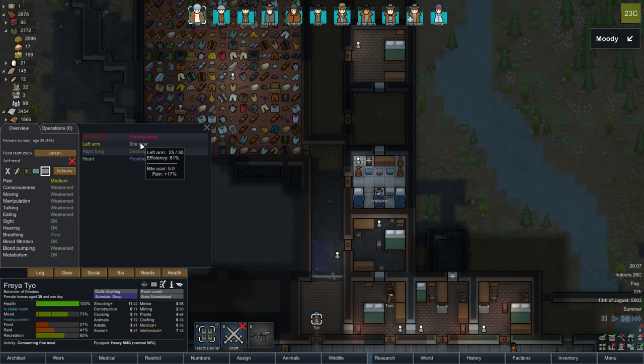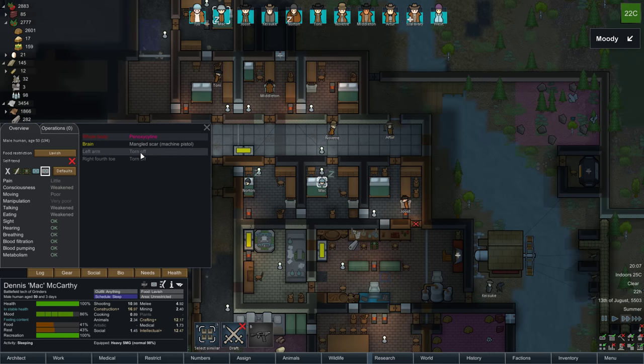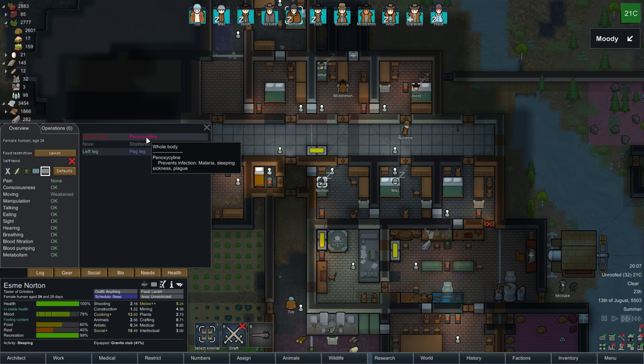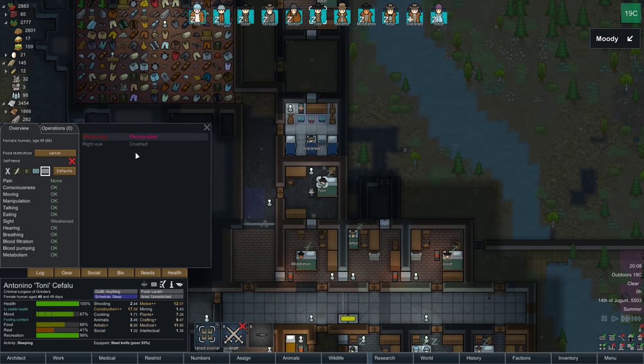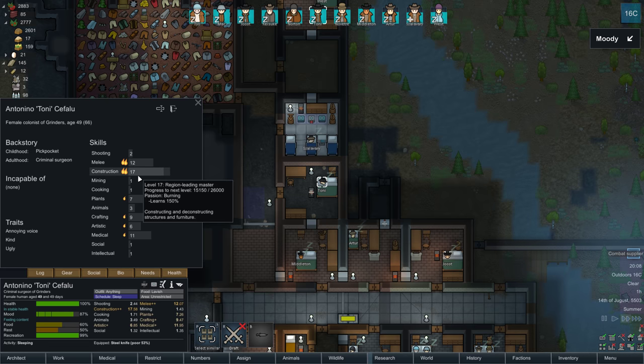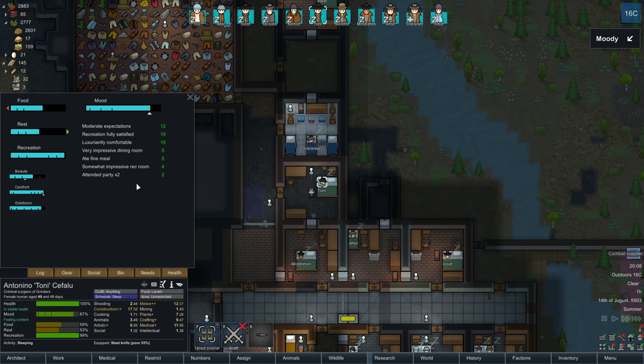Let's slow things down and check all the needs of the other people. Serious pain — right lung destroyed, bite scar. Luciferium can get rid of scars, but we could also replace the arm. I'd rather give limbs to people who don't have them yet. We could get a prosthetic leg instead of a peg leg for Norton. Right eye crushed on Tony — that probably doesn't help with construction much. Our guys are pretty banged up.